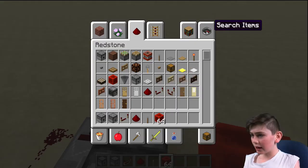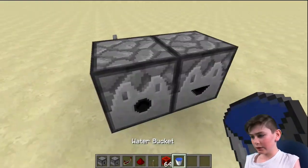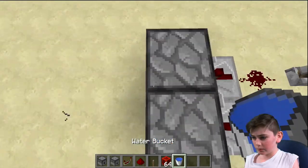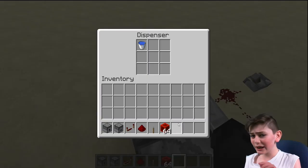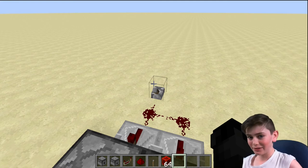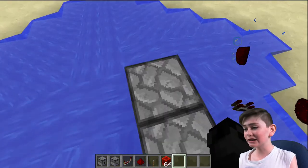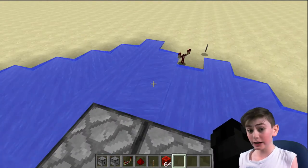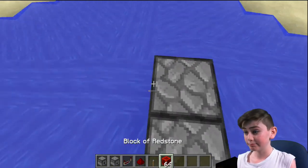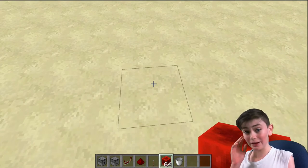That's actually not the main difference between them. You can actually get a water bucket, which if you put in the dropper, will simply drop the water bucket as an item. If you put it in a dispenser — now this is where the magic happens. You can do this and it'll actually dispense water. Keep in mind, water breaks redstone — and that other creation we just made got destroyed by water.